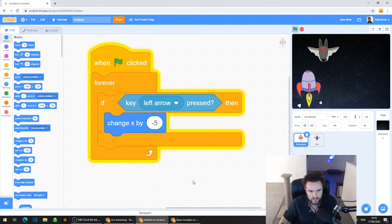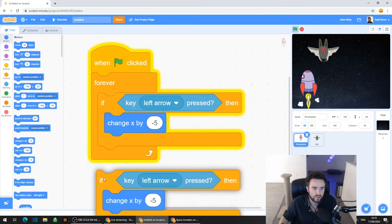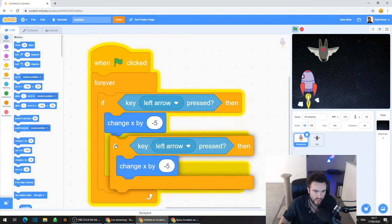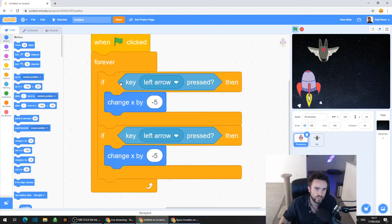Now to do this all again with the right arrow, we could just go and get all the individual bits that we need, but let's save ourselves some time. Look at where it says if - right click on that - and you should get three options. Duplicate is the option that we want. Click on duplicate and you end up with this entire copy of all that code. We want this if to go directly under the other if - make sure it's not stuck inside.